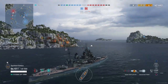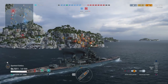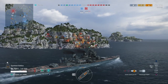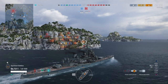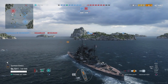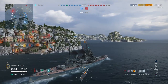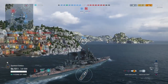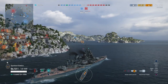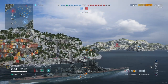Nothing in range, so we push forward to support the Lion making a push down the center. The Duke of York is not a ship you want to play too aggressively — you're not going to want to heavily push with it. This ship is best played at medium to long range. It is not a brawler — that's my opinion at the moment.